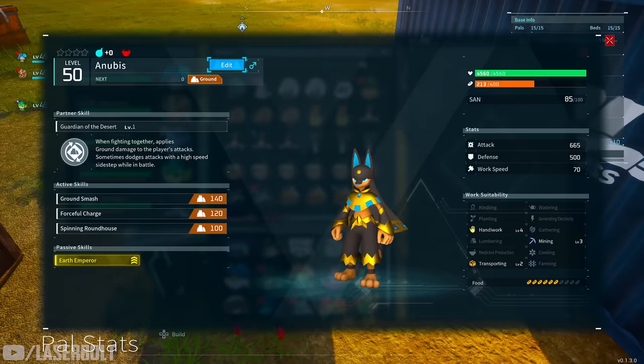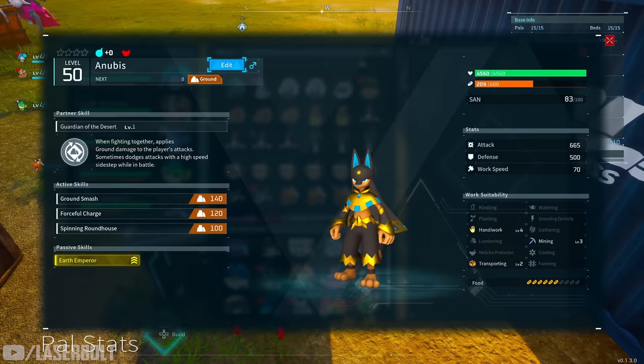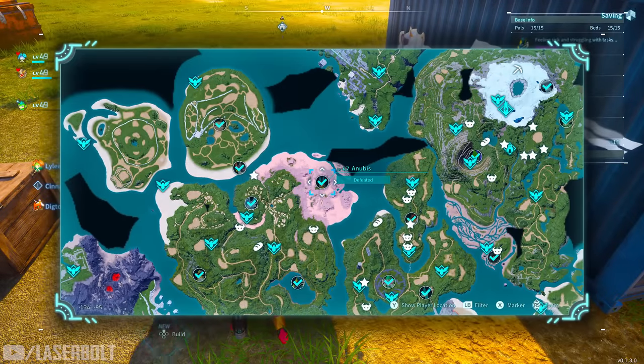For ground damage, Anubis is your number one. He has very high attack and defensive values, and he's great at dodging in fights because of the jumping movement he does, which helps him avoid a lot of damage. He is a level 47 boss battle on the map. Even though he's a high-level boss, you can actually obtain him earlier through breeding, so I highly recommend him if you're looking for a powerful ground character.